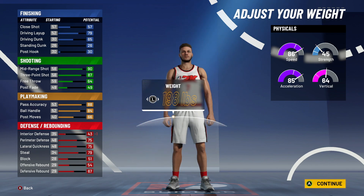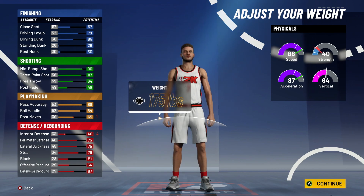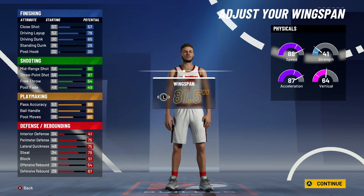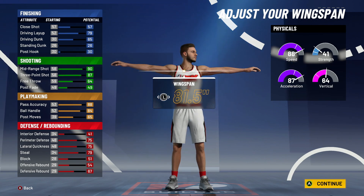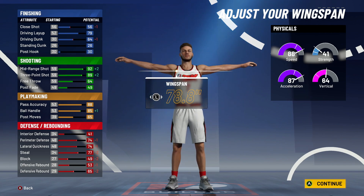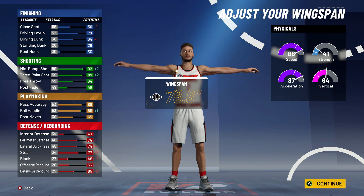At six-five you get an 85 ball handle, and you'll need 96 overall to hit 86. Go 178 for weight — that gives you 88 speed, which is the most you can get without losing stats. You can go lower but you just lose interior defense without gaining anything. For wingspan, go 78.8 — you get a plus-one ball handle and plus-two to each shooting stat.